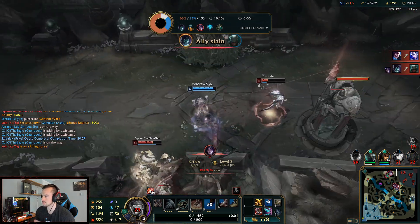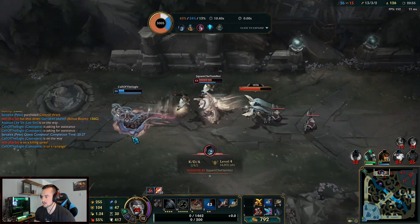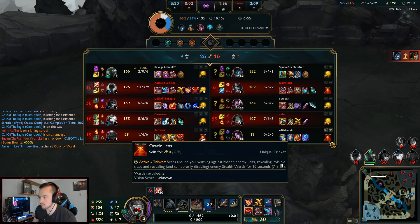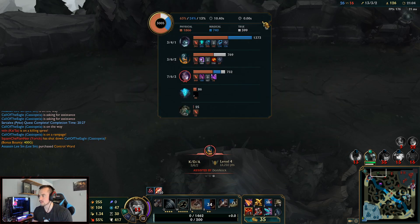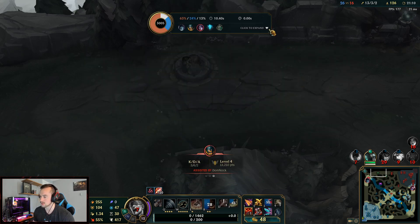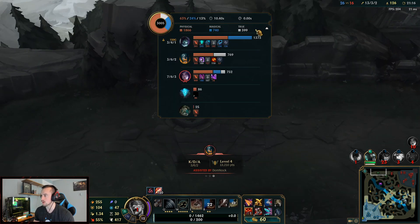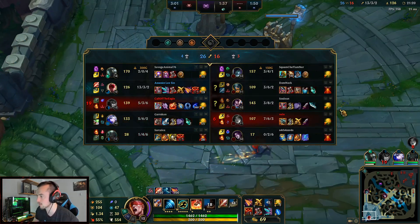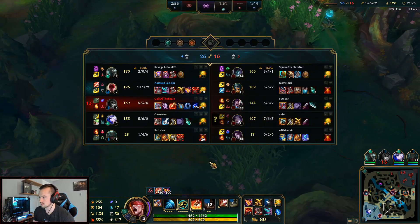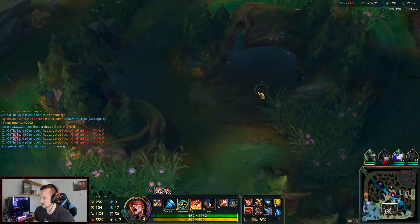Yorick's going to get kited here — use your E, you heal! I don't know why he didn't E. I almost survived that. No one had Grievous Wounds there — Yorick just does a lot of damage. I also don't have any MR and I guess he does a lot of magic damage. Oh, it was his Maiden doing all that — I forgot how strong Maiden is. I should have focused it. He's like impossible to kill once Maiden's up. He's also level 14, so he's the one person on their team I can't 1v1.